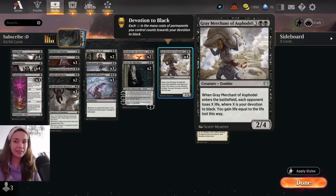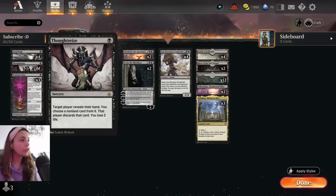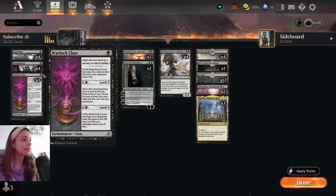This deck focuses on basically trying to one-shot your opponent, or at least with two Grey Merchants just finishing the job. We have a lot of help to do so. We have four Fatal Push — very good early removal. Four Thoughtseize if your opponents are playing Control, which is great because you can take that Counterspell or Board Wipe that you really don't want played against you.